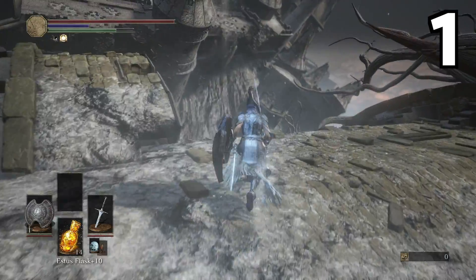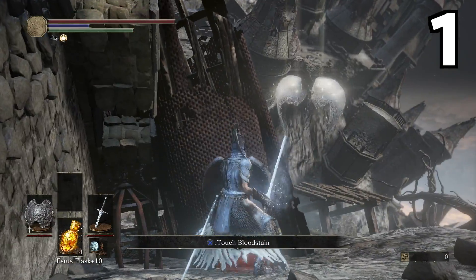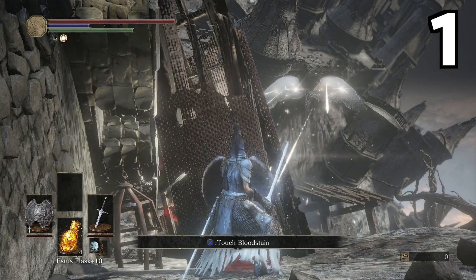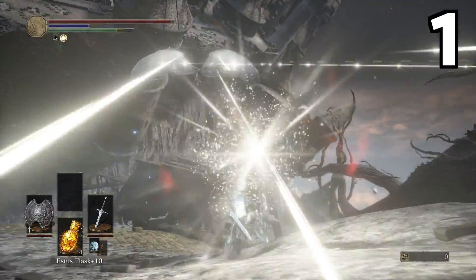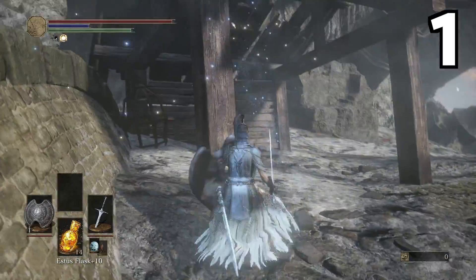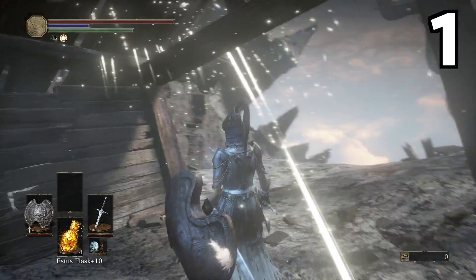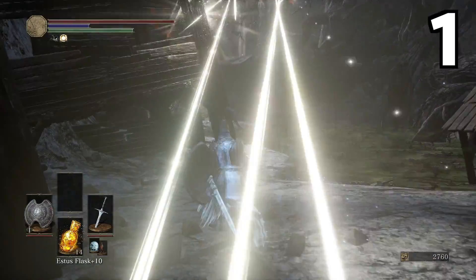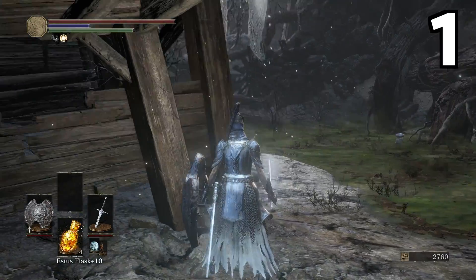The angels you'll encounter in the Dreg Heap just shouldn't be allowed to be this annoying. They'll arrive at an area and hover above it, attacking the second they lay eyes on you. They unleash a volley of light arrows that can kill in seconds, force you behind cover and stop you from properly exploring. And even when they don't have line of sight, they can initiate an area of effect spell that will curse you if you stay still for too long.